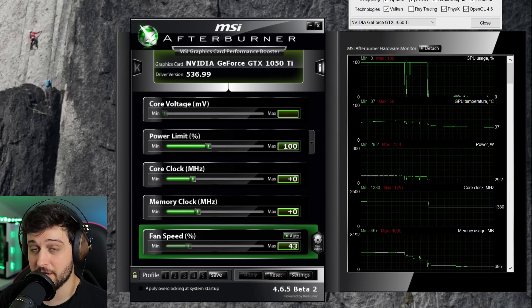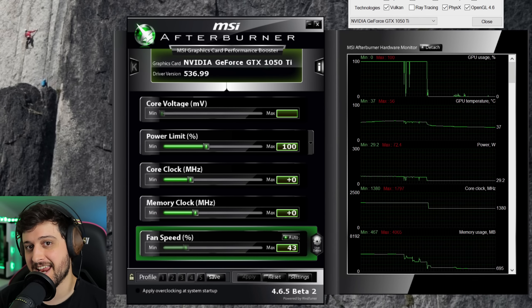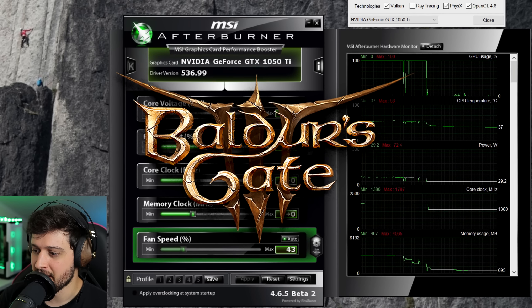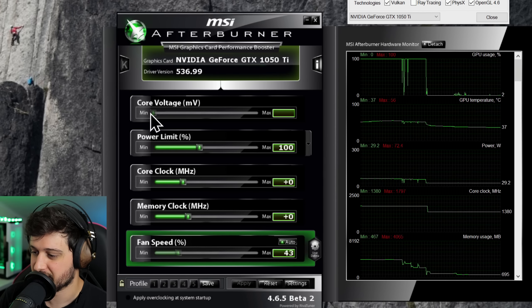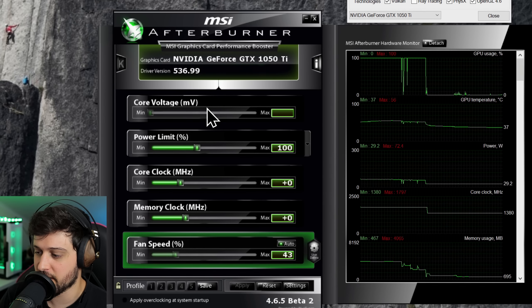In this one, I'm going to be testing a GeForce GTX 1050 Ti in Baldur's Gate 3. This is the Asus ROG Strix version of the card, running with the latest NVIDIA drivers at the time of recording.